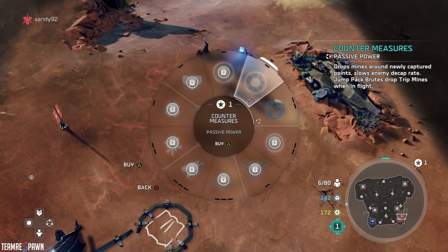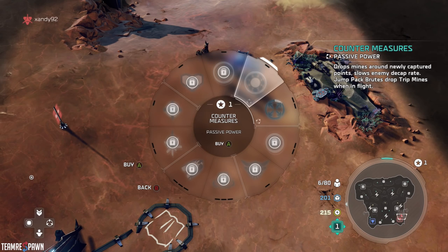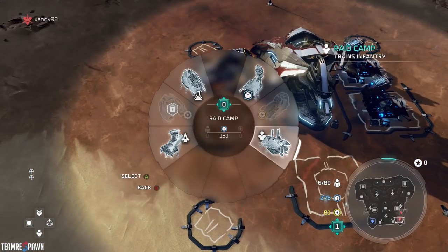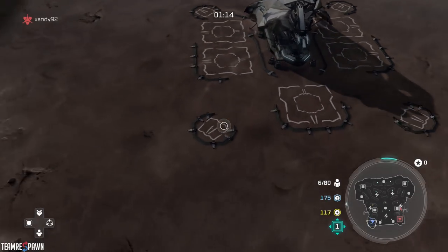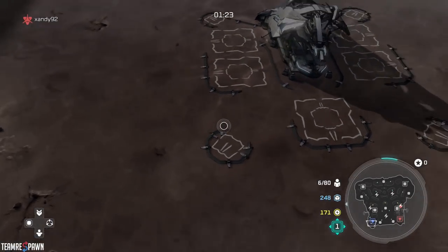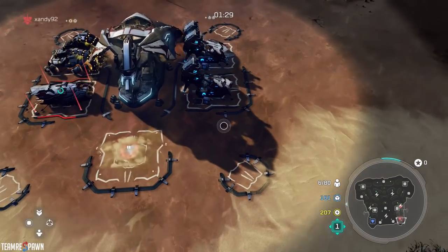The reason you want to pick Aatrox is this power called Countermeasures. It drops mines on newly captured points and slows enemy decap rates. Most importantly, jump pack brutes drop trip mines when in flight. Once we make enough jump pack brutes and they fly over the base using their Y ability, they're going to drop mines all across the enemy base. With enough jump pack brutes, it's almost like a carpet bomb — it's devastational.